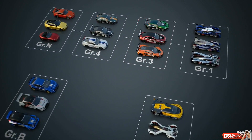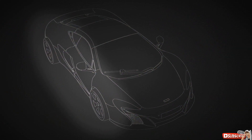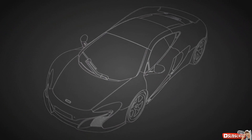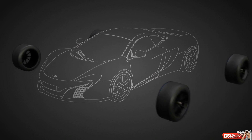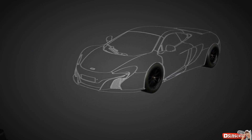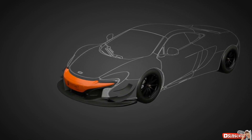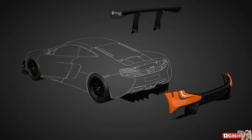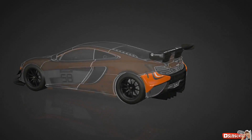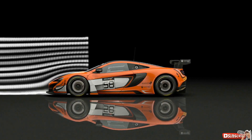The main style of Gran Turismo Sport are the Group 3 cars, equivalent to the GT3 category in the real world. Group 3 cars still maintain the look of the production cars, but are made wider with large fenders to contain the massive racing slick tyres. In terms of aero modifications, these cars receive the highest level of modifications for cars based on production models, and the complex body parts produce powerful downforce on the track.